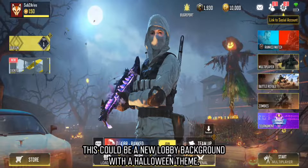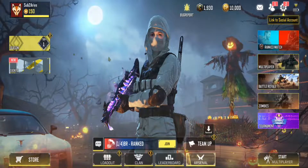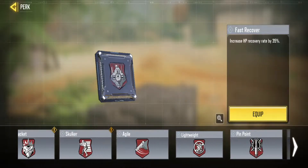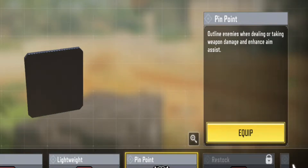Season 10 will also be released in November. Next, a new red perk called Pinpoint. Pinpoint outlines enemies when dealing or taking weapon damage, and enhances aim assist.